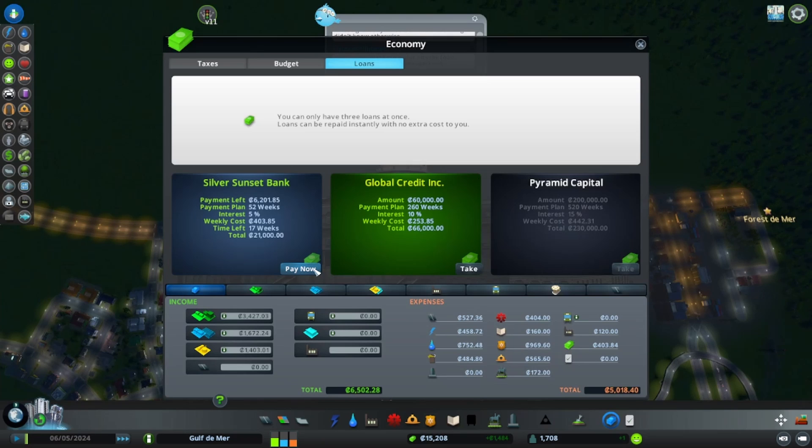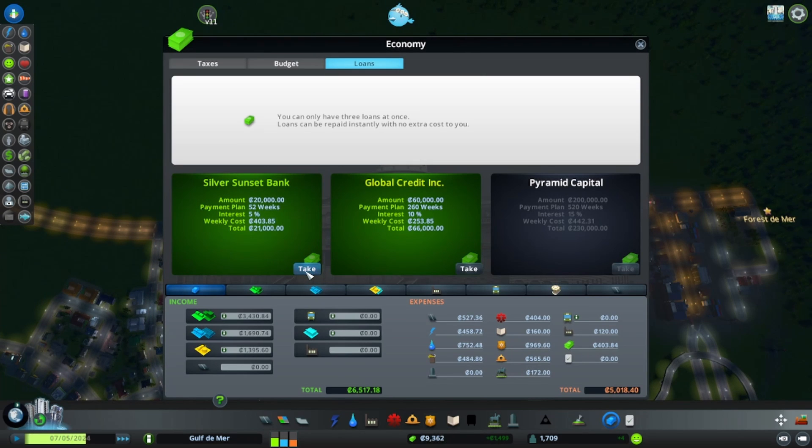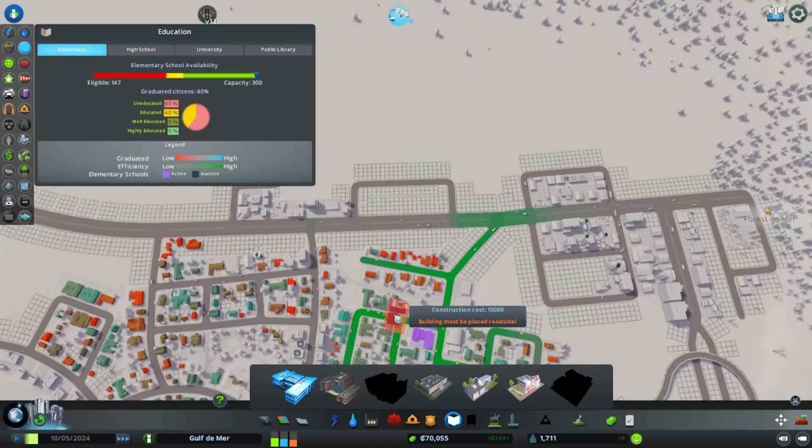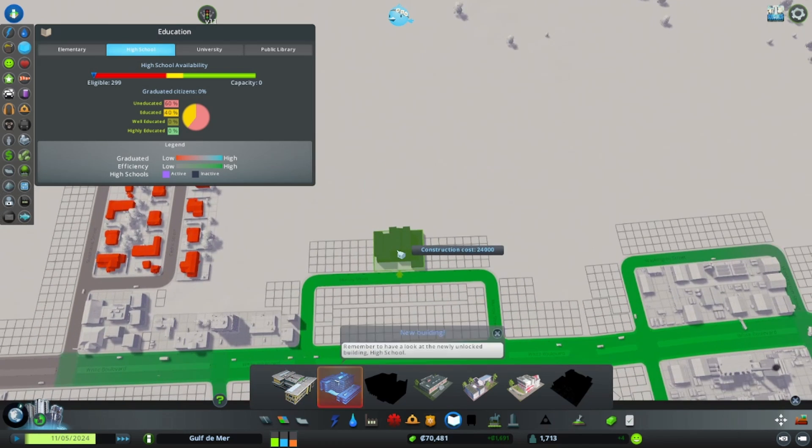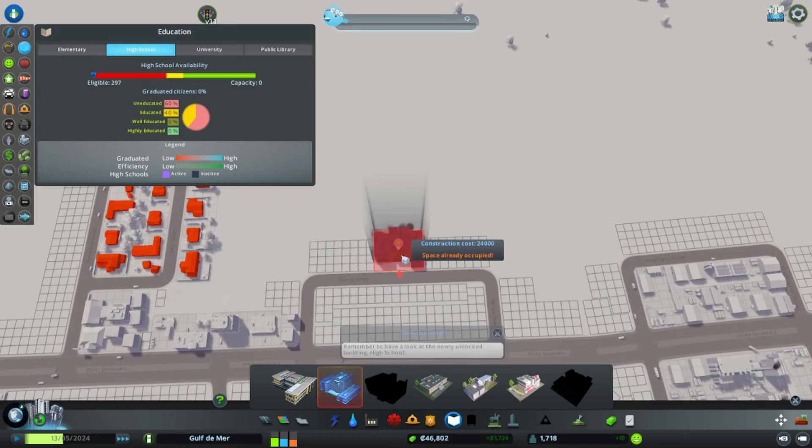I don't have money so I can't do anything - we still need twenty-four thousand dollars. What I'm thinking is we should pay off this loan with the 6,100 remaining, and then we can take out a larger loan that will give us enough money to pop in the high school up here. So let's go ahead and do that.